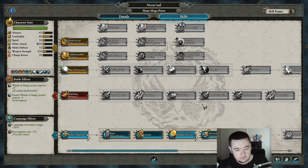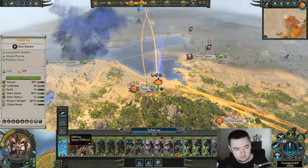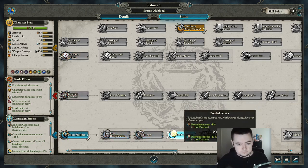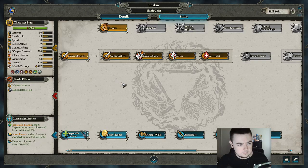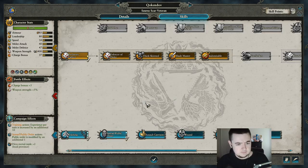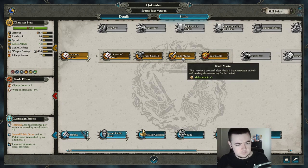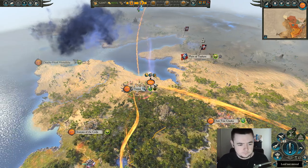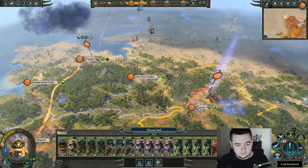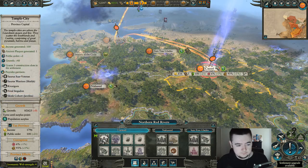Got an upgrade. I just want to focus on getting upkeep reduction in all these armies — I think that's going to be the most important thing. As soon as I get that I can start getting another army and upgrading some of the ones in these units. Boost income — you're going to be in home base most of the time. Probably start getting some better stuff. More blademaster. Still have 20/20 so good there — go back in and get some more replenishment.